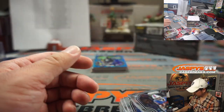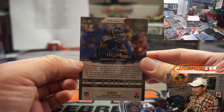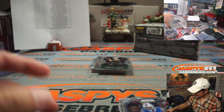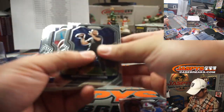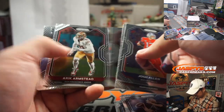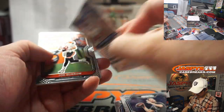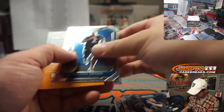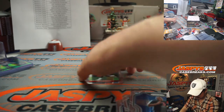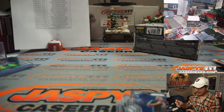Teddy Bridgewater silver. Derrick Henry blue wave to 199 — that's for Andrew from Tennessee. Darius Slayton orange to 249. Joe Burrow for Matthew as well. And then I feel like you just need a Jalen Hurts and then we've got most of these quarterbacks covered.